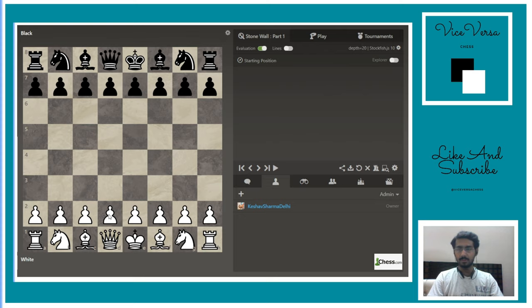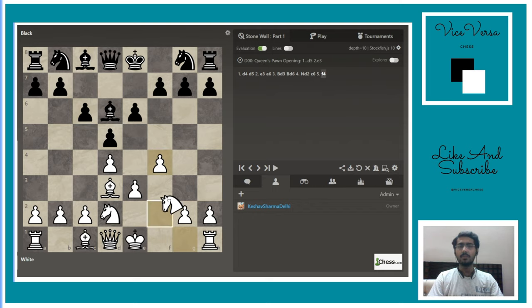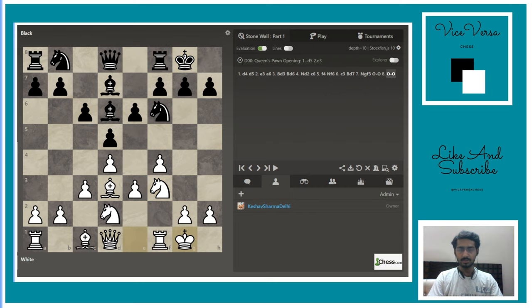I'm going to show it with an example: d4, d5, e3, e6, bishop d3. Black has many ways to play here, but I'll show the most common way. The sequence of moves for white can also change depending on what black plays, but I'm here to show the setup for white.